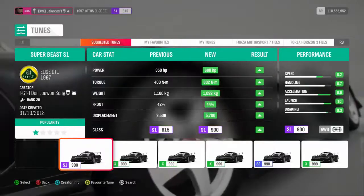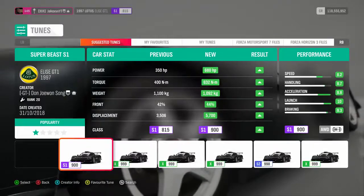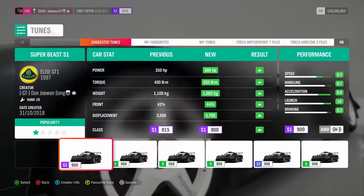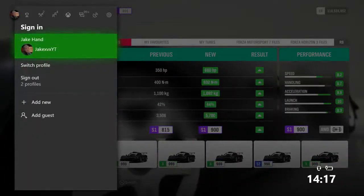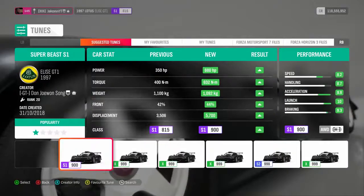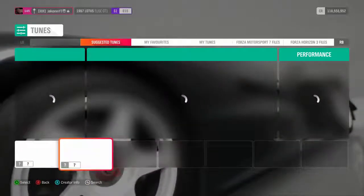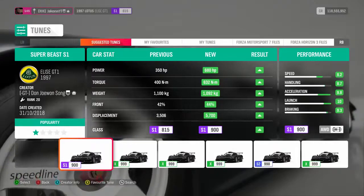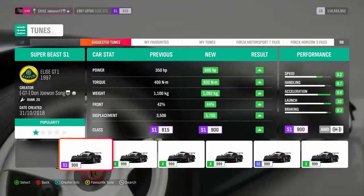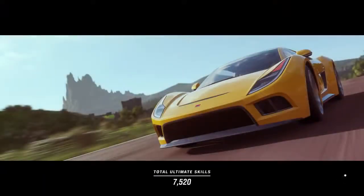Just a quick note before I get into it: for all 10 of these cars, I'm going to upload the fastest tune possible. If any of you want any of the tunes shown in today's video, add my gamertag — it's up at the top left corner, JakexVXYT. Go to one of the cars shown, go to load tune, and I should be one of the first ones on the list. All of my tunes will be called Super Fast. So in no particular order, let's get into 10 super cheap, super fast cars in Forza Horizon 4.